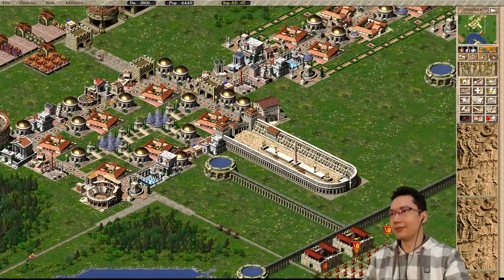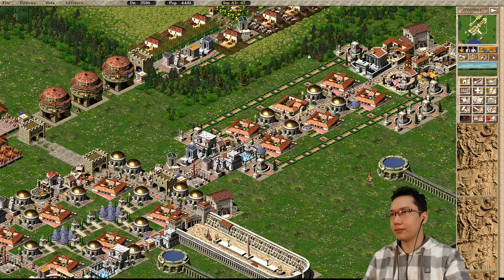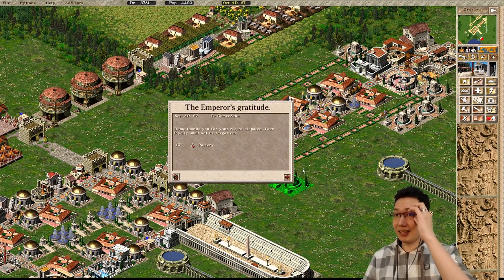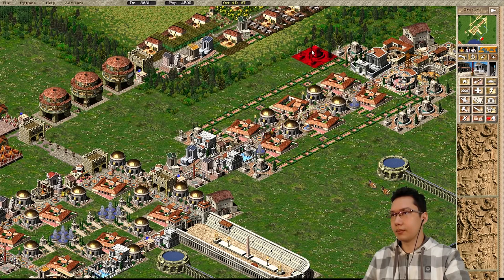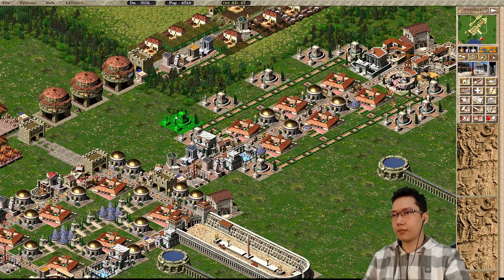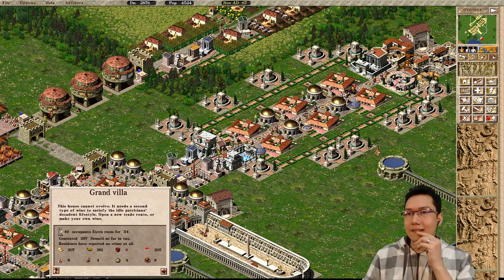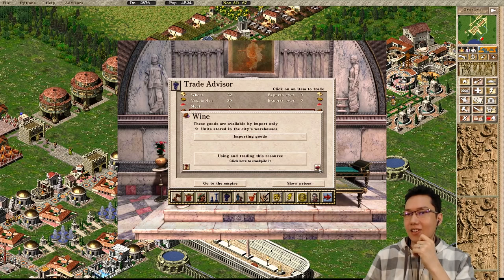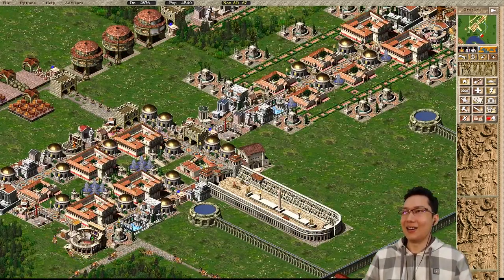We've almost got luxury palaces. As soon as I start importing wine again these houses will all immediately evolve, and tax income alone should be able to sustain that wine import. If I just set this to importing wine, all of these houses should immediately evolve. How wonderful. Now we do have some desirability issues - let's just spam this up. Did I miscount the number of tiles? We can fix this - all we need to do is shift something.